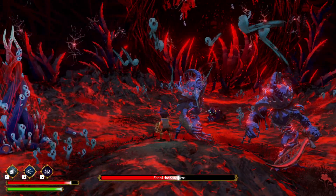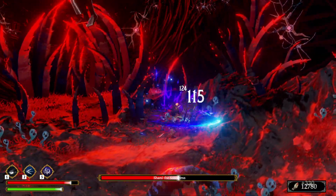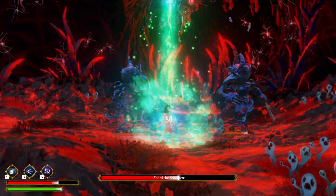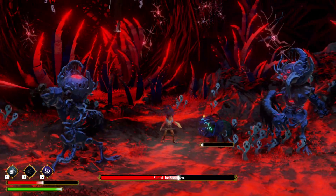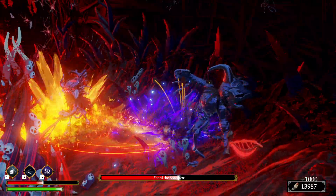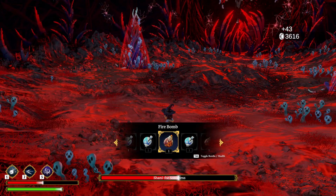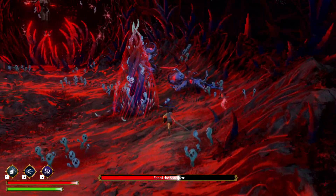Then they spawn enemies, which you should be able to take care of. I'm level 12, so this should be relatively easy if you're level 10. When she does that beam, make sure you speed boost out of there with your mouse and keyboard number two move — your little dash. I'm going to go ahead and do a medium potion because I don't like being low.